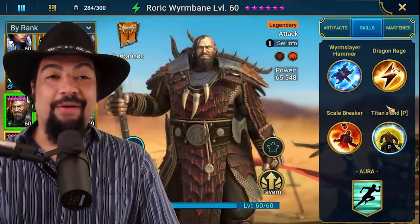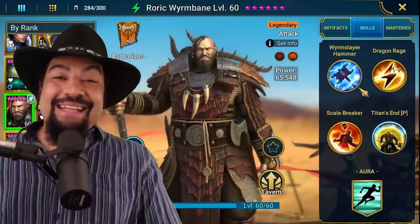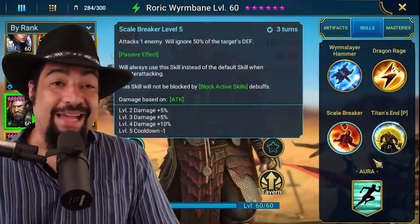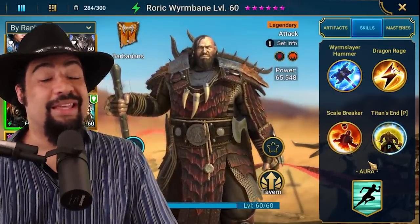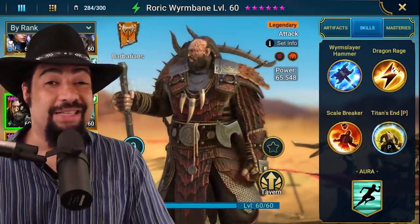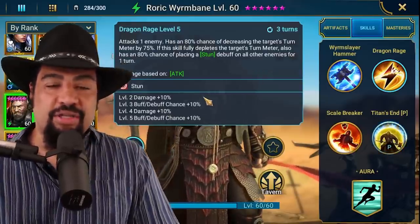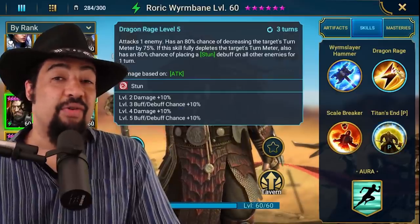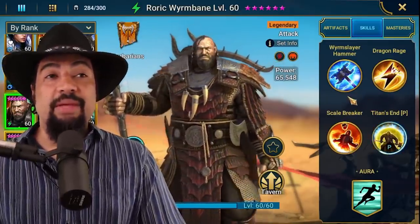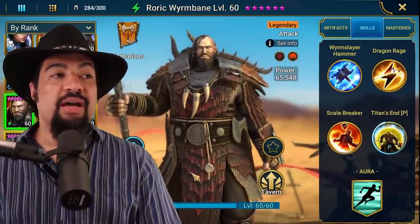We don't have to worry about the masteries he takes or any kind of ally attack abilities. Actually, that is the one thing you do have to worry about — ally attack abilities use the default skill, and scale breaker is only the default skill when counterattacking, not when ally attacking. So an ally attacker won't work with Rorick Wormbane — that's the only thing you have to be careful about, unless you can keep it consistent. A champion like Kreela, where she doesn't choose the same champions every time, is not going to be a good combination. The A2 ability is a single target hit — it doesn't do crazy damage, it's more of a debuff type skill that has no effect on the clan boss. I disabled that dragon's rage — just don't use it. Use the double hit from the A1, and then use the A3 with counterattacks.